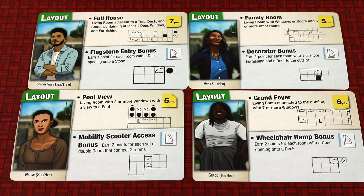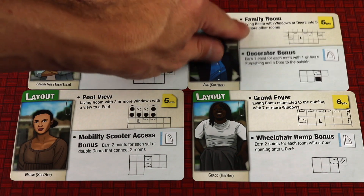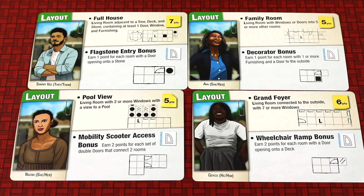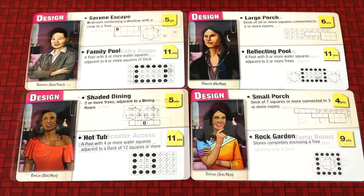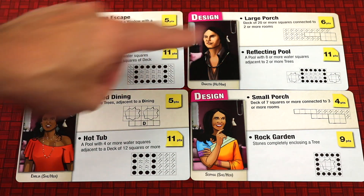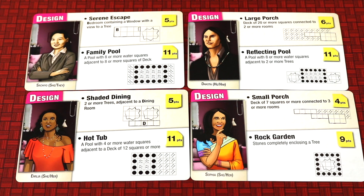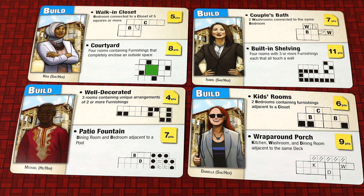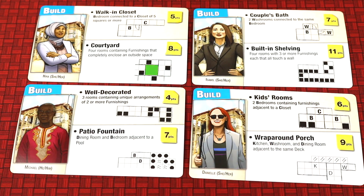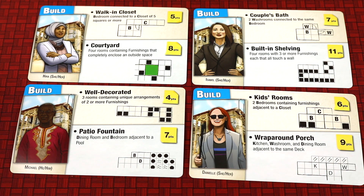There are three types of demands — layouts, designs, and builds — five of each, giving lots of different combinations. Layouts include things like windows or doors into five or more other rooms. Design demands include a huge family pool or hot tub, a large porch, a serene escape — all thematic and making a lot of sense. Build demands include a walk-in closet, a courtyard, kids' rooms, built-in shelving with furnishings — all different ways to score.